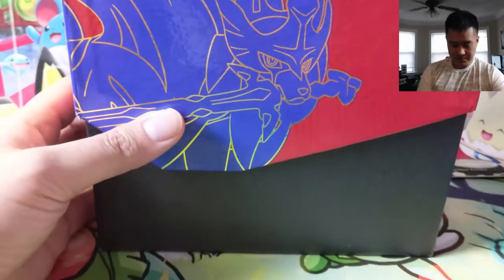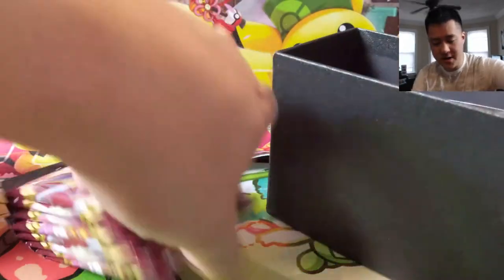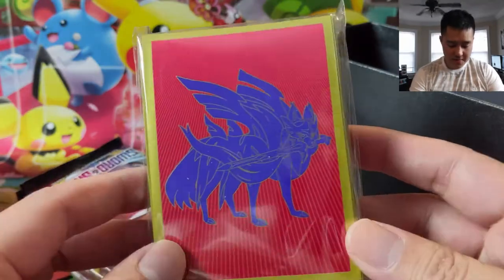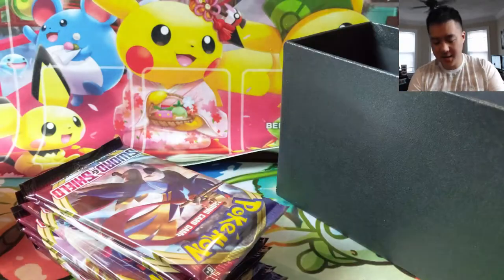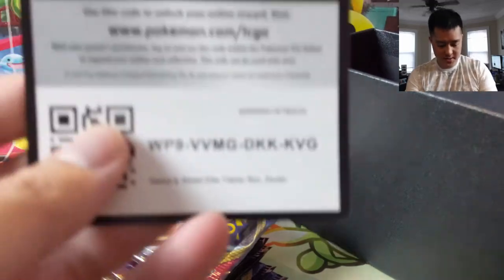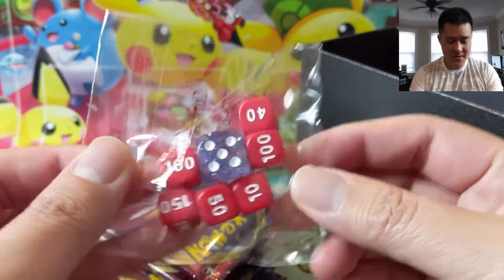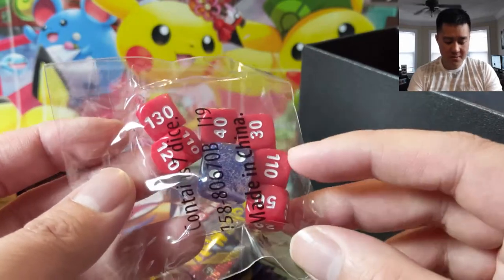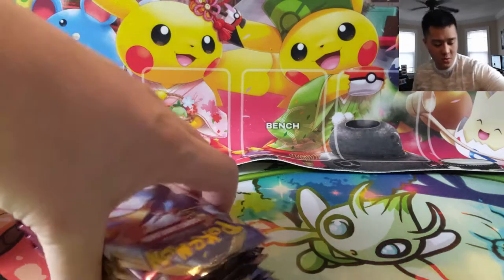This is the Zacian Elite Trainer Box. They kind of have a different shape of the box, which I like — everything is nice and organized. We have the Zacian sleeves, which I like because at the right angle you can see Zacian, but otherwise it's kind of boring. We have all of our usual goodies, a good card, and I do like these dice — instead of regular d6s you get pairs of 10 through 60, then up to 120 and 180. Cool idea.